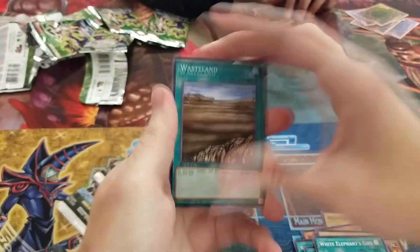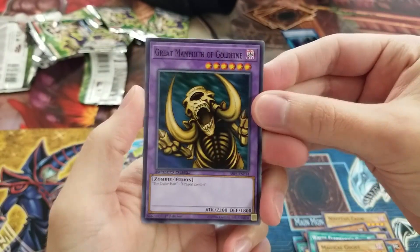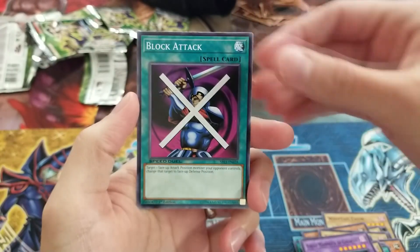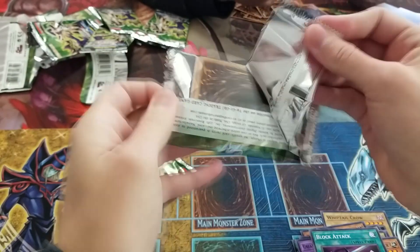Three more packs — hope we can get one more foil. Wasteland, Magical Ghost, Great Mammoth of Goldfine — I don't think we got either of those yet though. There's no conversation in this set, so good luck with that. Block Attack. Someone got the Call of the Haunted — the Ultra Rare skill card, one of them.